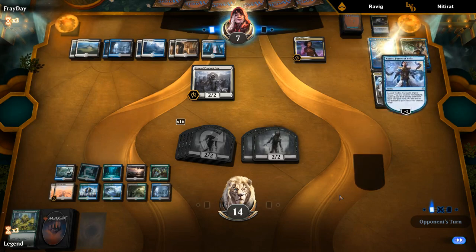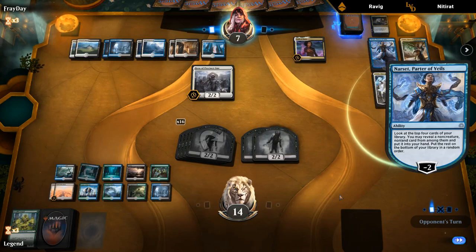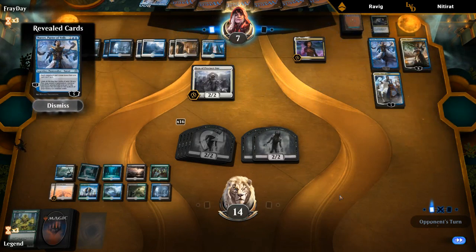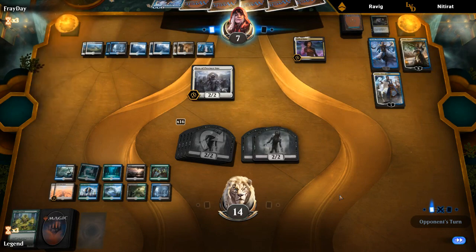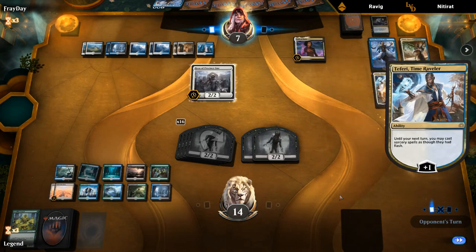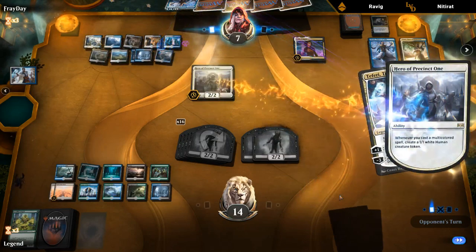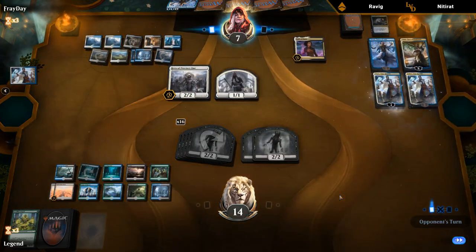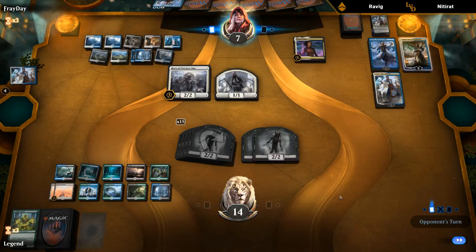Does Narset or Teferi draw into an answer? Another Narset for the redraws — that's going to make us sweat. This just goes to show the power of Field of the Dead plus Scapeshift — we don't really have anything going in our favor, we topdeck Scapeshift with a bunch of lands in play, and we were able to amass quite the army to give us a chance.